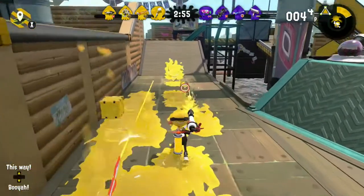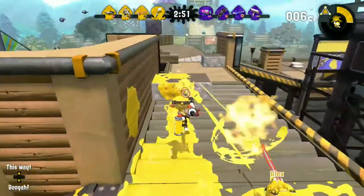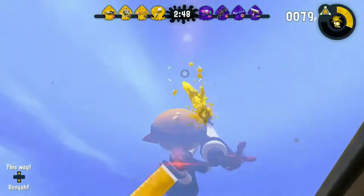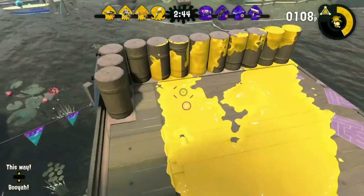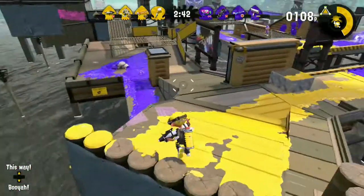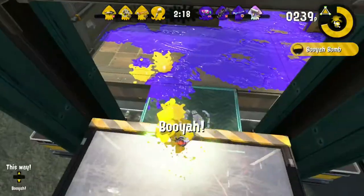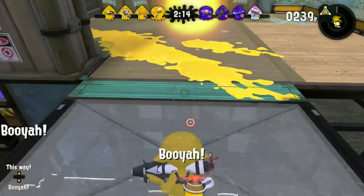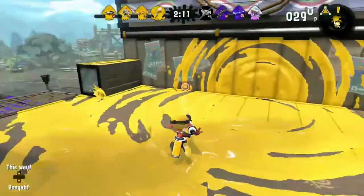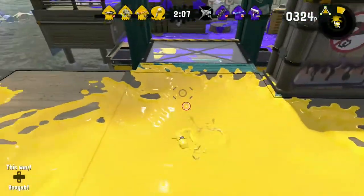Now we have the most overused, the best, the most drippy Splattershot Pro you've ever seen — the Kensa Splattershot Pro. This weapon has it all. You can succeed in any ranked mode with this weapon. Why? Well, because of two words: splat bombs. This is by far the best sub in the game — the splat bomb — which has the coolest animation and is best for annoying and pressuring your enemies while you help with the objective. This is the best Splattershot Pro in the whole Splattershot Pro legacy. We all know it's true.